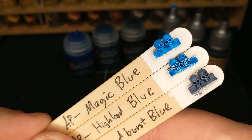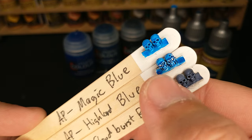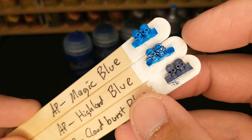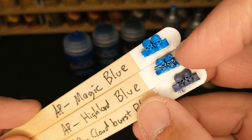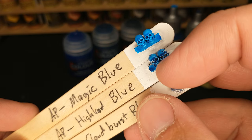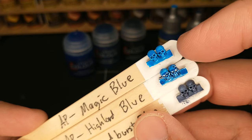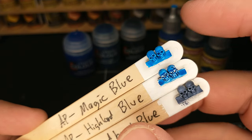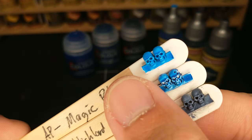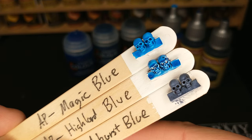Where they're the most different is in how the color behaves. Ignore the eyes on the Highlord Blue where I didn't get the paint quite down in there — I didn't want to add a second coat and throw off the color comparability. You can see the deep gouges on the top of the skull and how the deep recesses settle. The highest areas on the Highlord Blue are quite a bit lighter than the high areas on the Magic Blue. So Magic Blue is more of a consistent color, whereas Highlord Blue has a little bit more of a gradient or contrast.